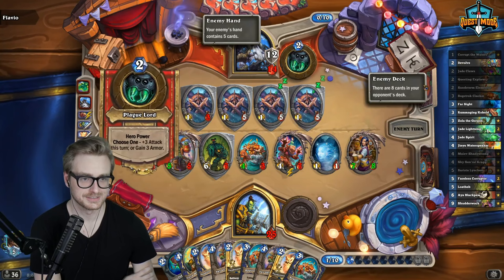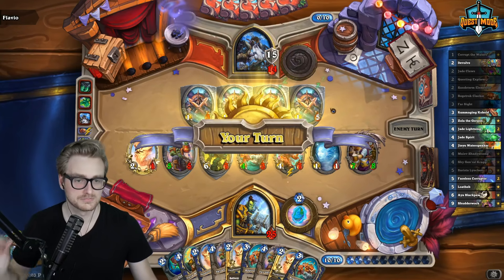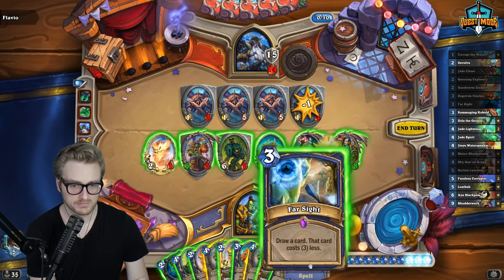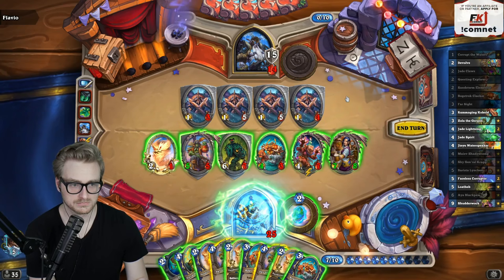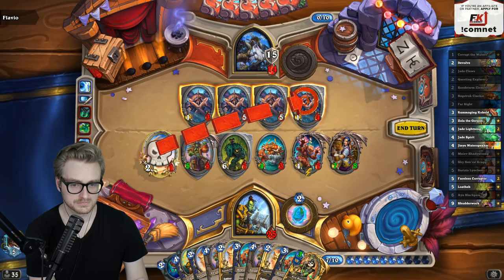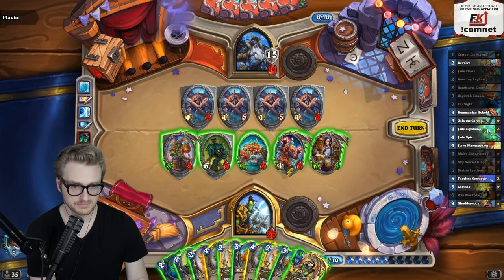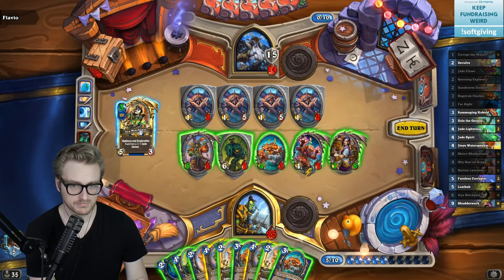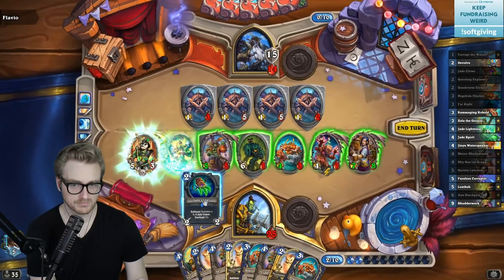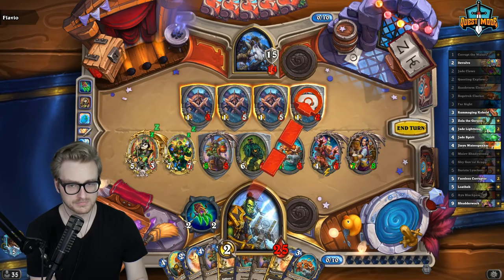I don't have that many cards left. I need to find a Shatterwalk and a Loatheb — that should help. Nope, that's Anaya. The double Battlecry does at least up our jade count — elements guide me.